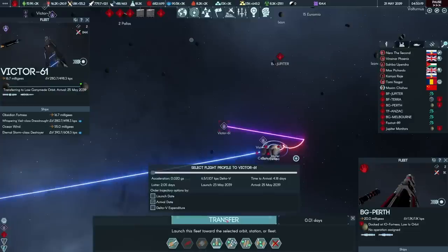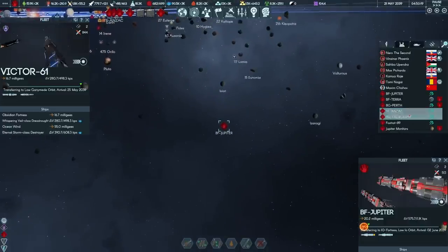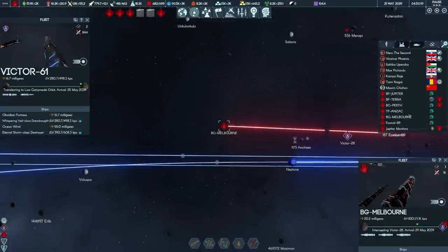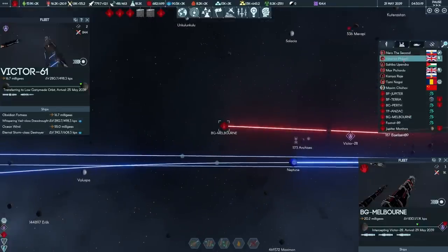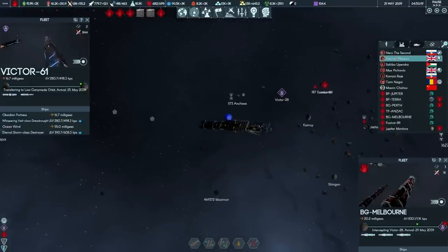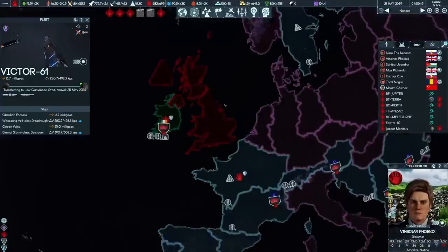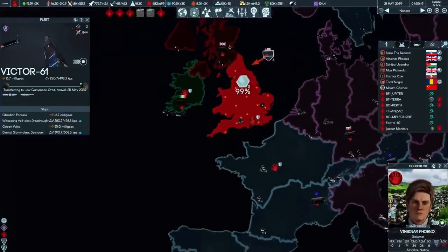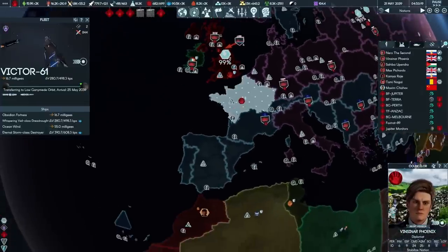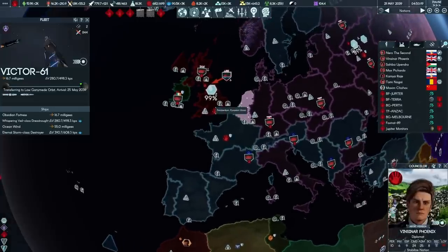Scratch four. Perth has refueled and gets a chance to intercept Victor 61, a dreadnought plus a destroyer. Jupiter is flying back to low Io orbit, and Melbourne is intercepting Victor 28 in just over a week. High-tempo operations indeed. Meanwhile on planet Earth, Ireland is shortly to be integrated into the European Union, cleaning up one of the last territorial claims we needed to organize for the EU before beginning the process of federation and eventually unification.